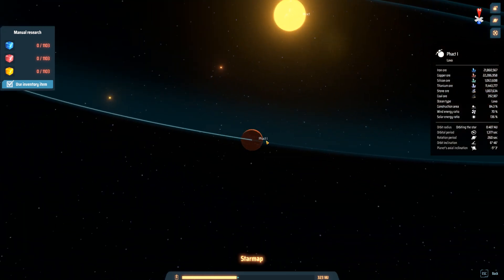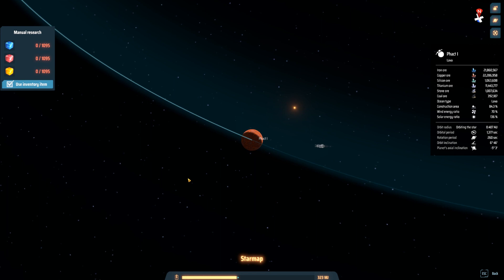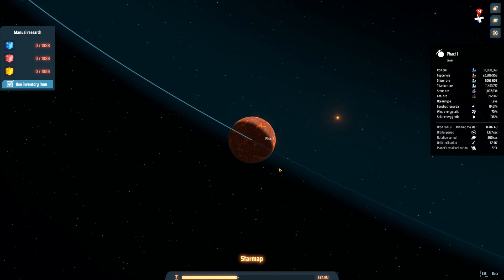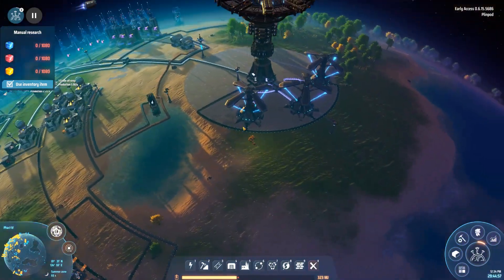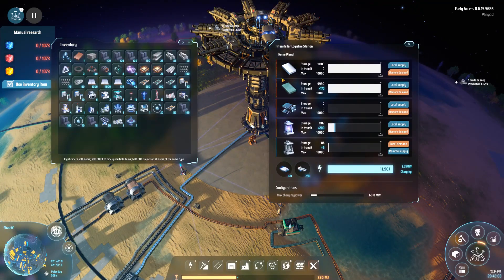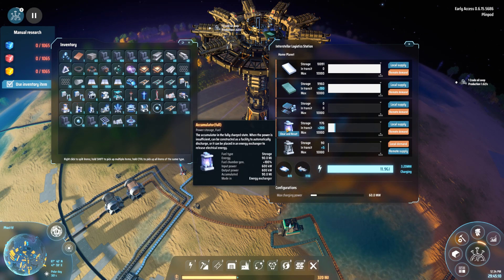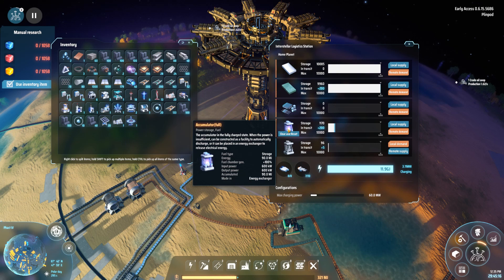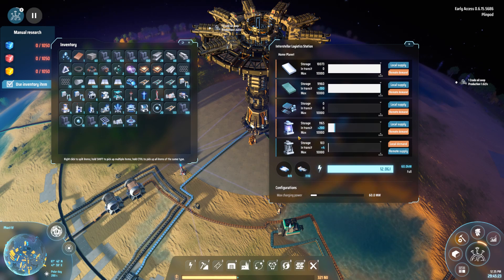This is the planet I chose to put my solar panels on. Essentially this planet has nothing but solar panels — all it does is charge accumulators with energy exchangers and ship charged ones back. On our home planet setup, here's our interstellar logistics station. All we do is set a demand on this station for charged or full accumulators, so this station is requesting full accumulators from wherever I might be charging them out in the solar system. I put a remote demand on here; local supply doesn't matter because they'll be belted out right here.